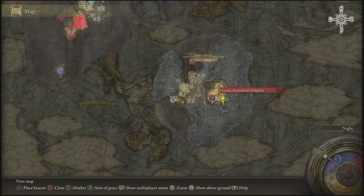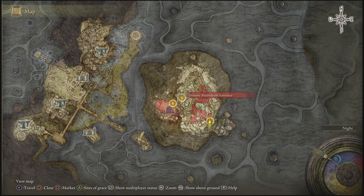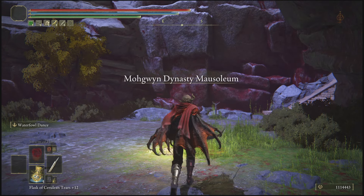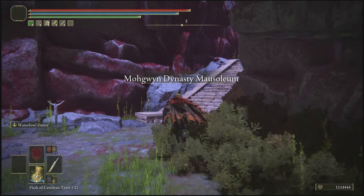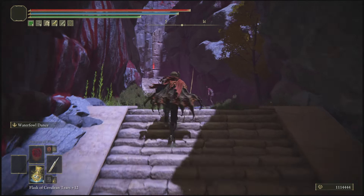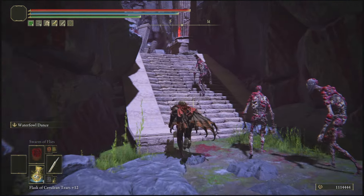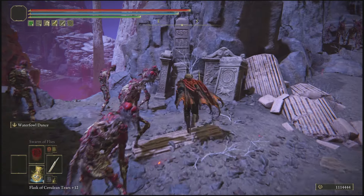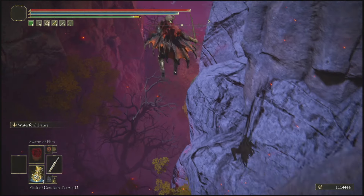Now that all that is out of the way, the site of grace we're starting with in today's video is the Dynasty Mausoleum Midpoint site of grace — everybody's most used site of grace right now. From this site of grace, follow where I'm going and go past the little blood-bubbling enemies like always. You don't bother them, they won't bother you.